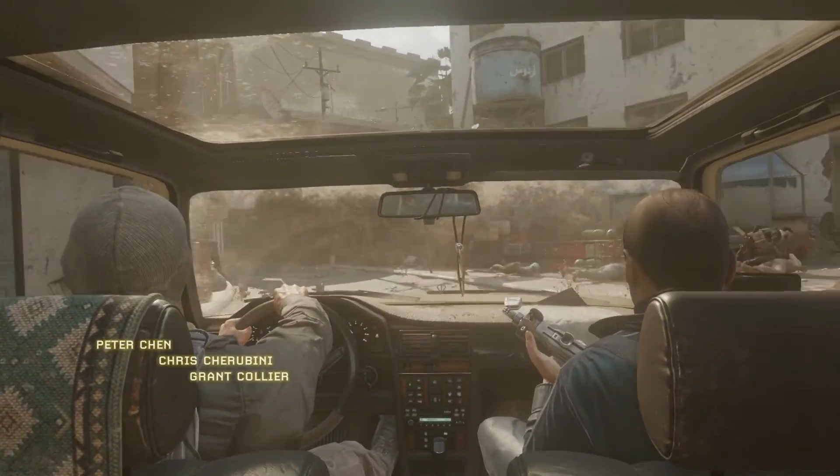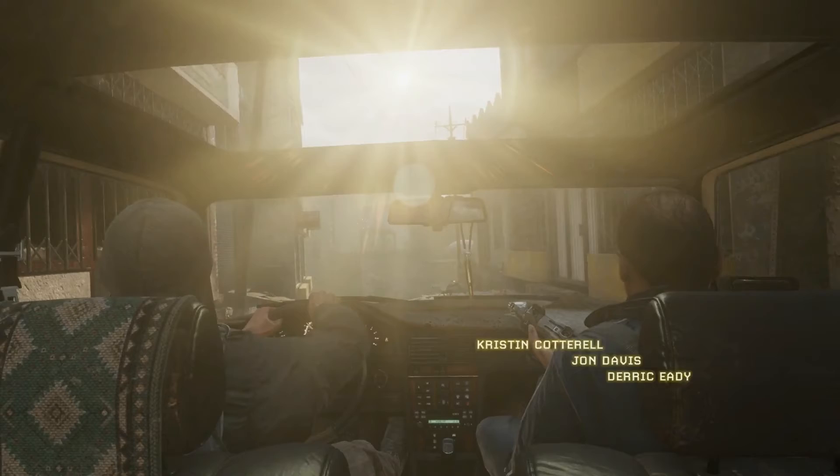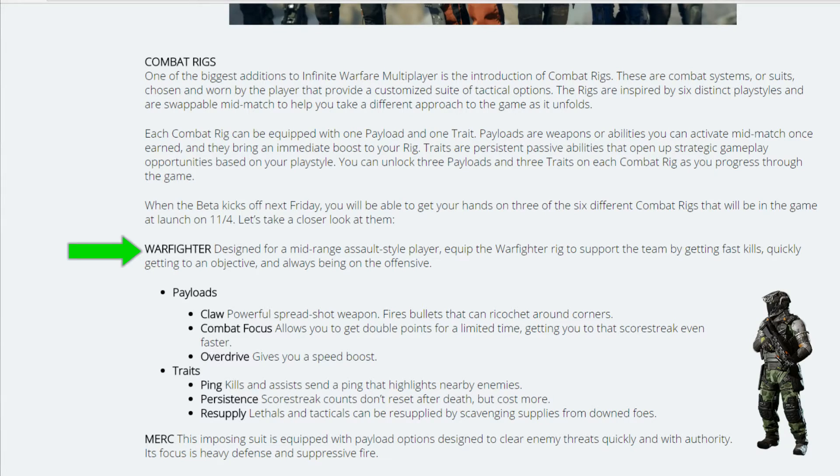Looking at Warfighter — one of the three combat rigs available in the beta — he has three traits you can pick from. The first is Ping: kills and assists send a ping that highlights nearby enemies, similar to a perk in Call of Duty Ghosts. The next is Persistence: scorestreak counts don't reset after death but cost more. And finally, Resupply, which is essentially Scavenger — lethals and tacticals can be resupplied by scavenging from downed foes, though it's unclear if you also get ammo.